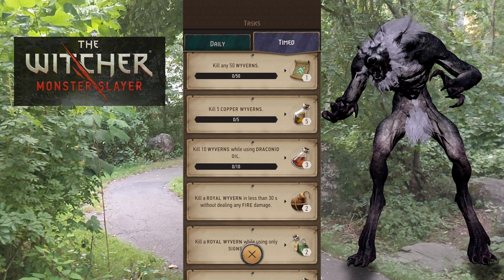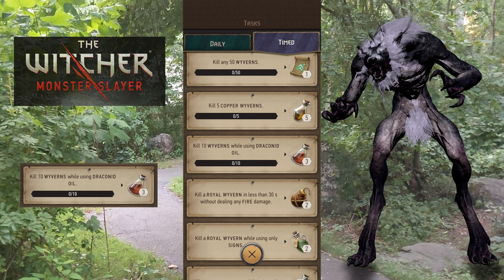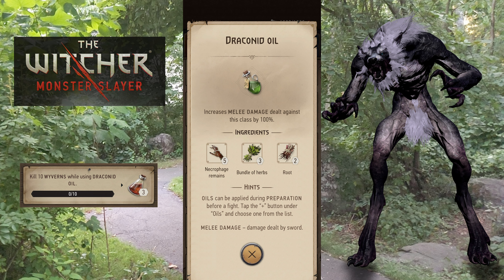Kill 50 copper wyverns — that'll be a little more interesting because those are the legendary ones, but if they boost the spawn rates like they have for other stuff in the past, it shouldn't really be a problem. Kill 10 wyverns while using draconate oil — not a problem, just make sure you start brewing those. In order to brew those, you're going to need necrophage hearts, which you can get from your ghouls, alghouls, all that good stuff. So that shouldn't be hard to come by.